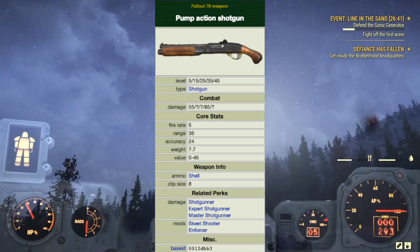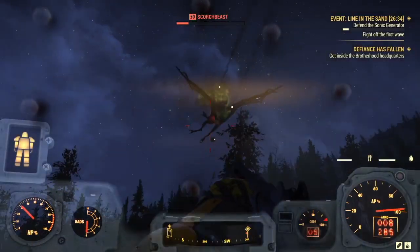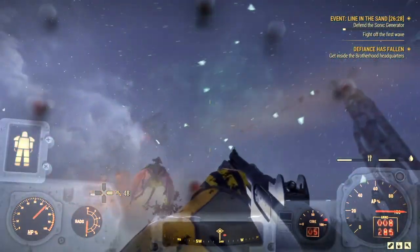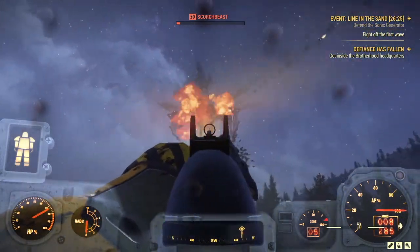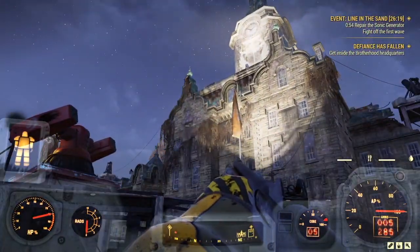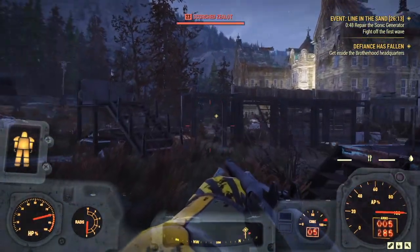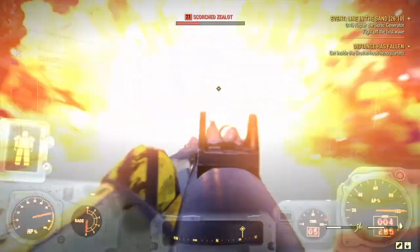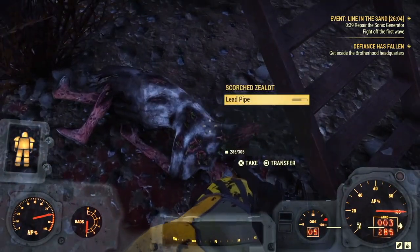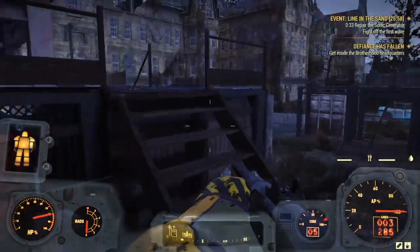The related perks are Shotgunner, Expert Shotgunner, and Master Shotgunner. Possible locations of discovery are: one can be found at Gregg's Mine Supply, next to the dead settler sitting in the chair in the tunnels; on a shelf behind the bar counter in Morgantown; on the lap of a skeleton in a wheelchair in the northern part of Morgantown, on a ramped porch just south of the North Morgantown Monorail Station parking garage; in the gift shop at the Giant Teapot, behind the counter and under the window; next to the corpse of a settler inside a crashed bus on Highway 91 just south of White Powder Winter Sports. Commonly found as loot from the scorched and mole miners.